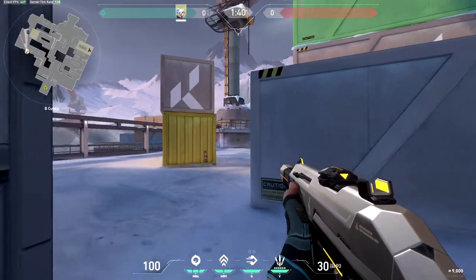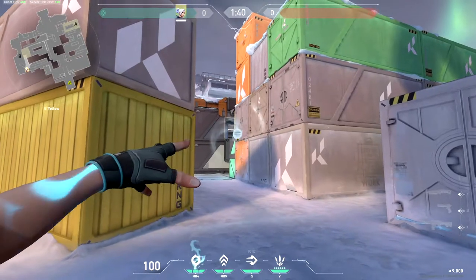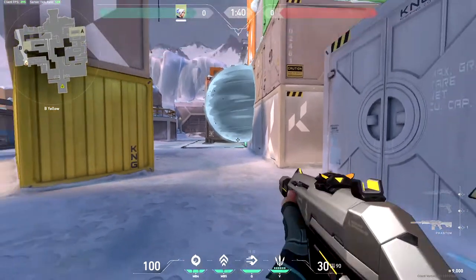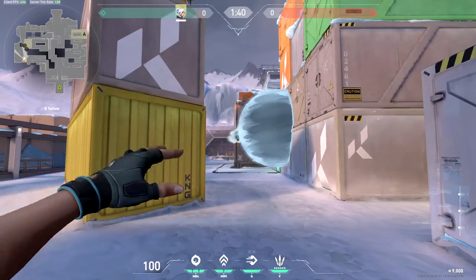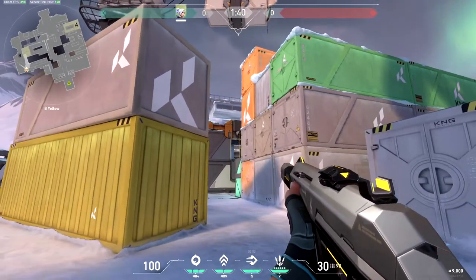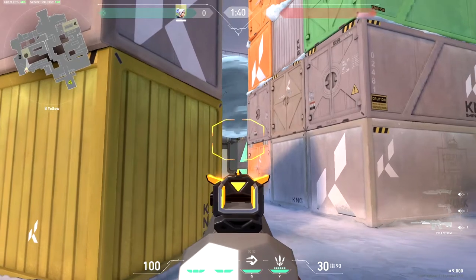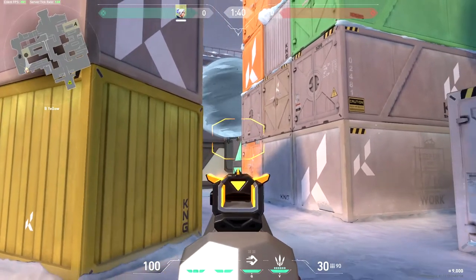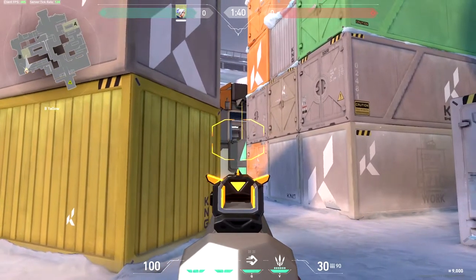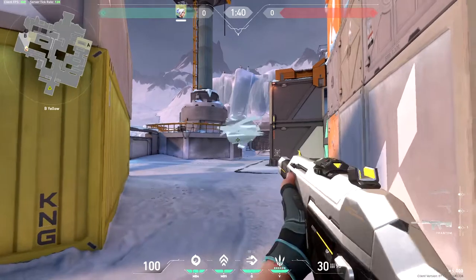If you're attacking the B-site, there are a few one-ways you can use. If they're hiding behind this box, smoke against the wall and if they try and peek you from this angle you'll be able to see their feet. Very similar one against these crates — if they're playing inside of these crates you can again see their feet. Also as you're pushing into the site, you can smoke against the top of this doorway and get an angle onto the feet of anyone in the crate, although be careful — if they're in the back corridor towards the kitchen area they'll still be able to see under this smoke.